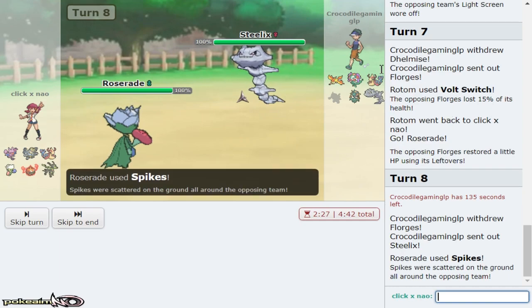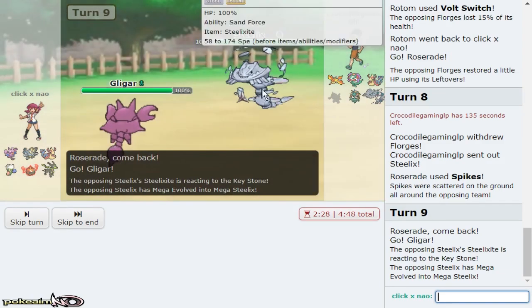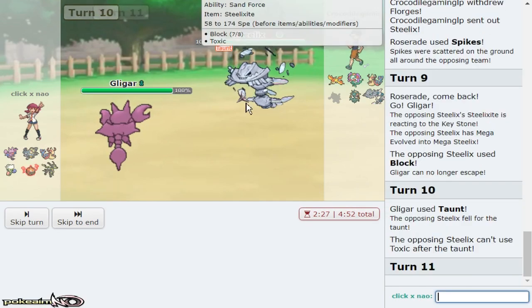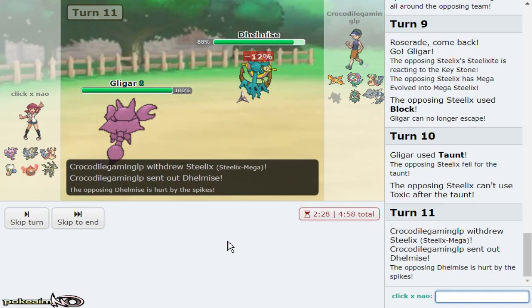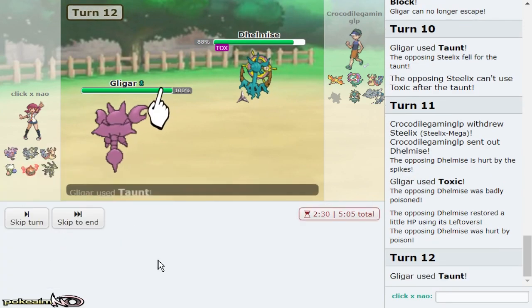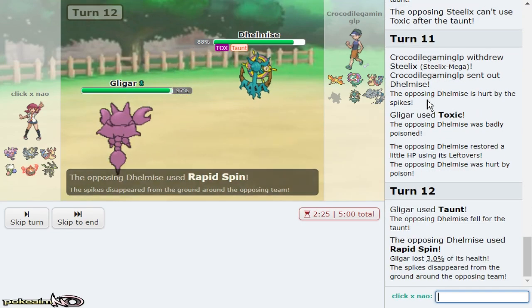Steelix isn't really an issue to me because I do have Taunt Toxic Gligar which also 1v1s his entire team. Block? Yeah no — I ain't trapped here with you. You're trapped here with me. I'm a Gligar and I'm also Immunity, so you are trapped here with me. The fact that he showed Gyro Ball and doesn't have Anchor Shot on Steelix makes it that much easier. I'm actually going to throw off a Toxic expecting him to switch out. Steelix is hit by it as he switches in — I don't know what attacks you're going for but I don't want you doing anything. Rapid Spin — that doesn't matter.